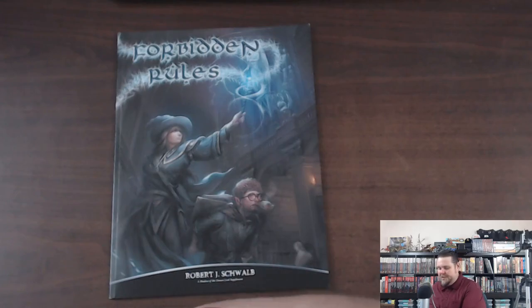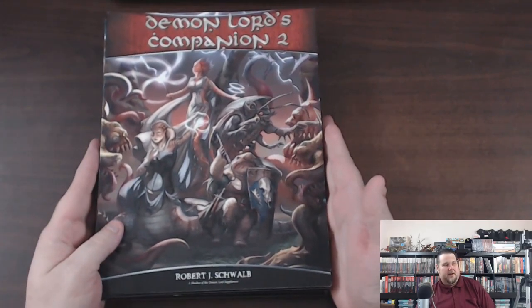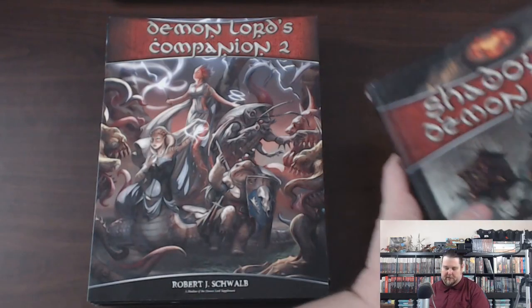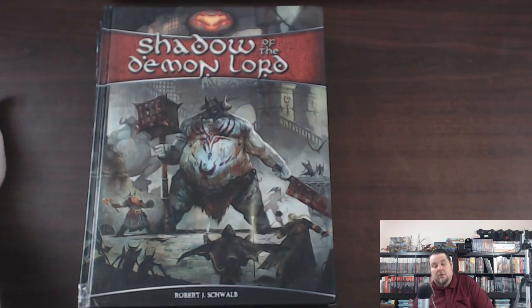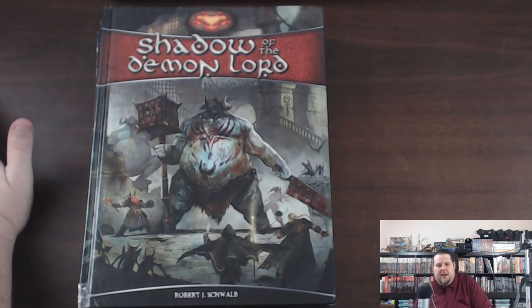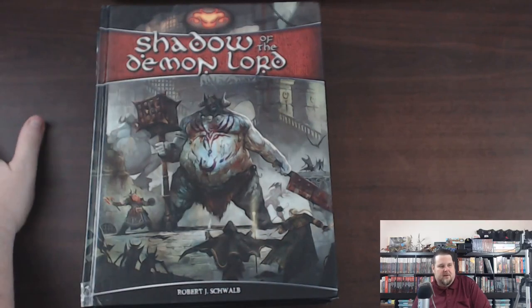So that's what I got for Shadow of the Demon Lord — 13 books for about $75, which is a super cheap price. I probably don't have anywhere close to all the content, and I probably won't try to get it all. Let me know in the comments if you play Shadow of the Demon Lord — it's a pretty popular game and I want to hear what you think about it and all the content.